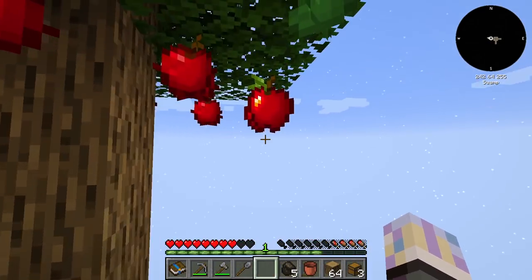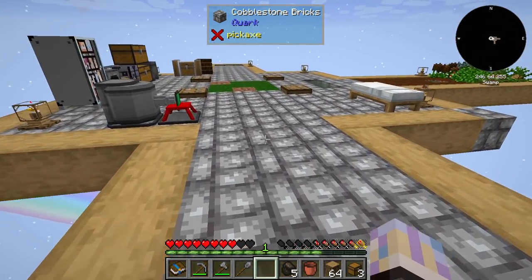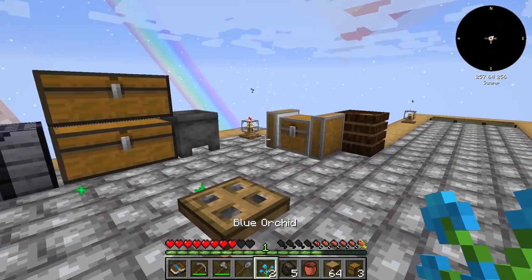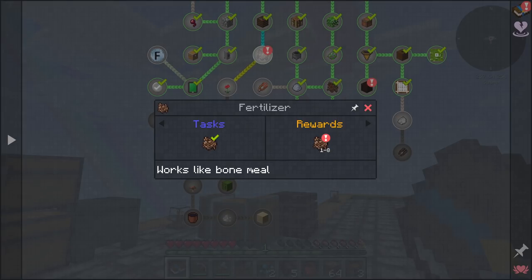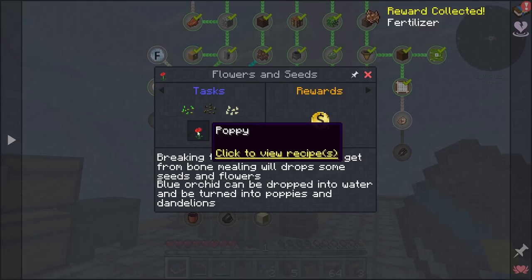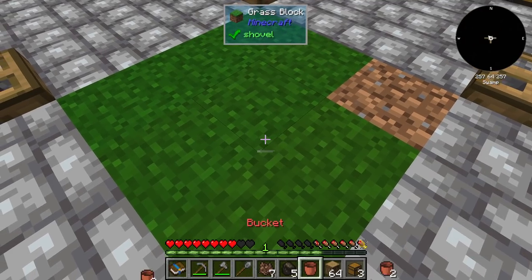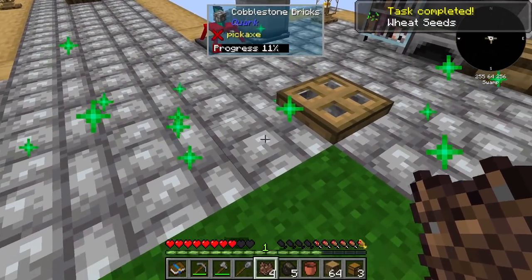We have the fertilizer now, so let me use it on the ground for the associated quest. Going back to basic survival — let's claim that quest. It gives us more fertilizer too. Now it wants us to collect one wheat seed, melon seed, pumpkin seed, dandelion, and poppy. We should be able to do that a little quicker with one of our quest rewards.